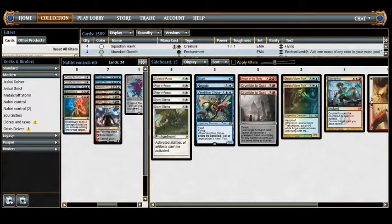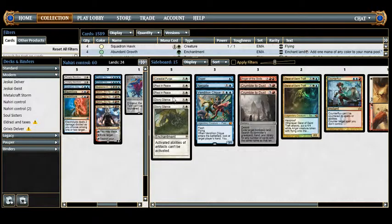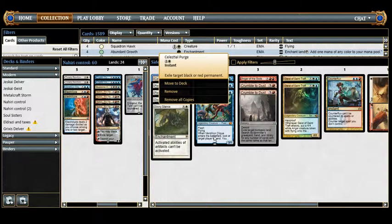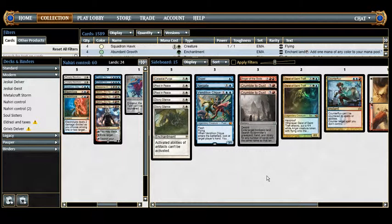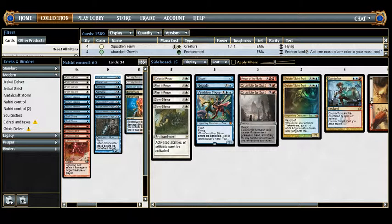If we need to, we can use Cryptic Command to bounce our own Rest in Peace, or exile it with Nahiri's minus two. One Celestial Purge exiles target black or red permanent — great against Blood Moon, Liliana, aggressive creatures, and other black or red permanents. We bring it in against any black or red deck as a catch-all for problematic cards like Liliana of the Veil.